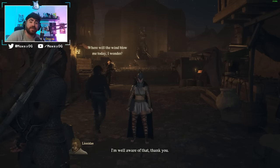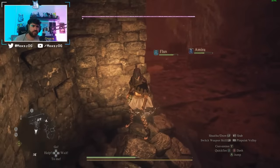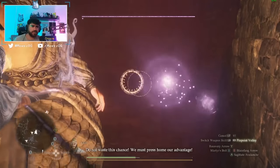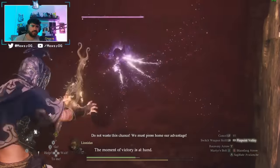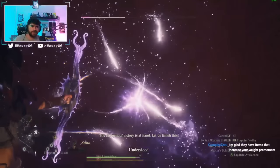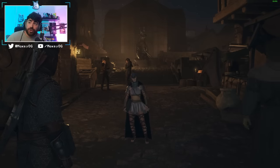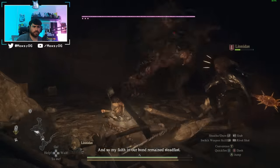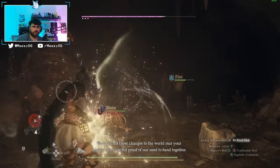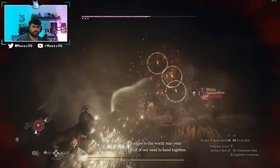What is up guys, Max here with a Dragon's Dogma 2 video. Today we're going over my build guide for the Magic Archer. In my opinion, Magic Archer is an S-tier vocation — Magic Archer, Mystic Spearhand, and Thief are my S-tiers. I'll have a full video on that later. We're going over how to unlock it, the best bows and where to get them, how to get the most damage out of this class, and some tips and tricks for playing it.